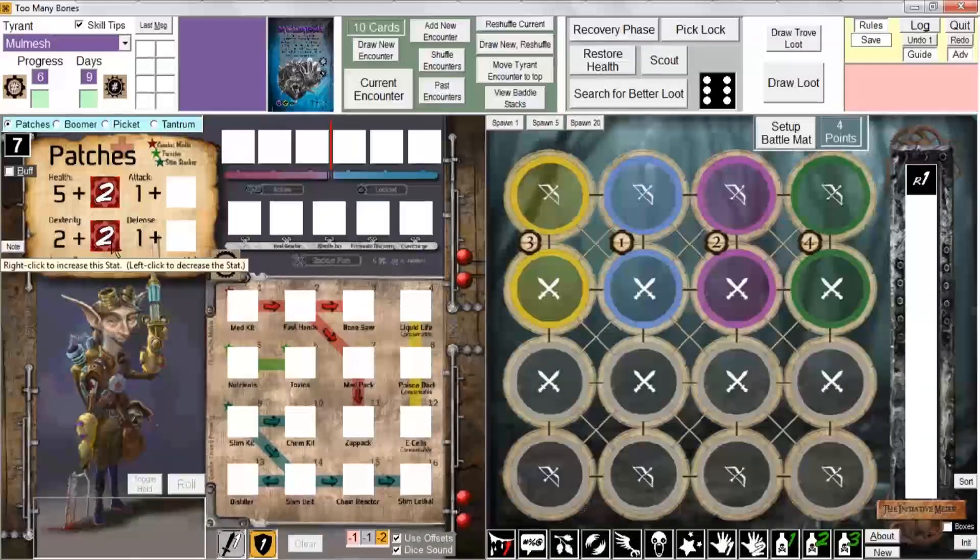If I right-click here I now have a dexterity of three; right-click again gives dexterity of four. Each increase requires a training point. Left-click to decrease the stat. Now, if you want to increase your attack or defense stat, you first have to succeed at a training attempt by rolling the number of dice currently allocated for that stat — in this case one die for attack or one die for defense.